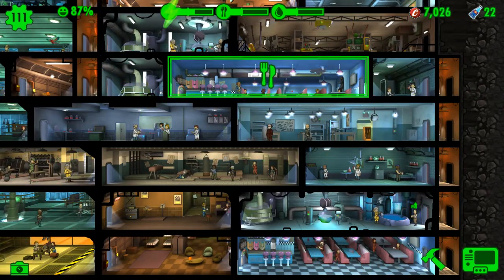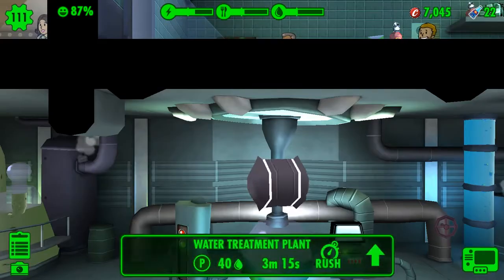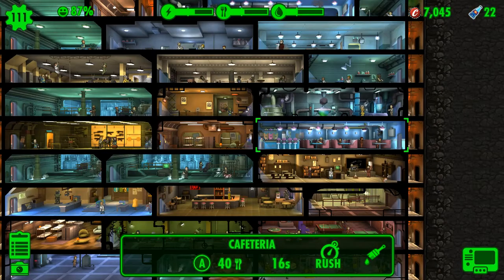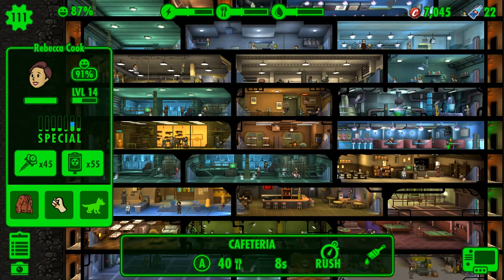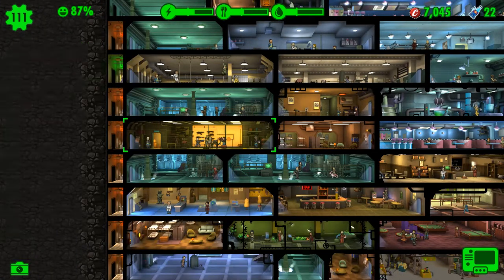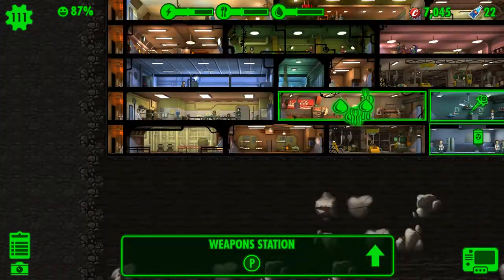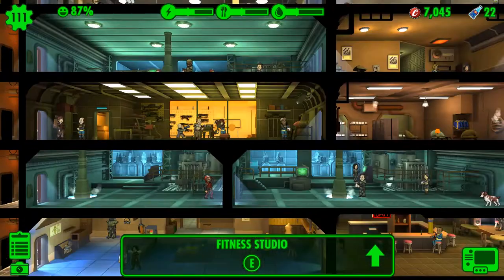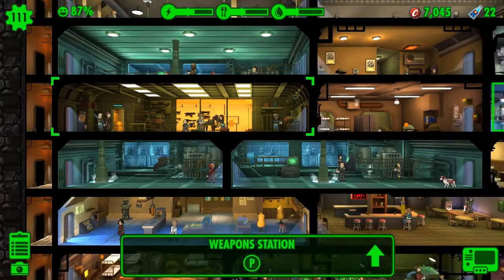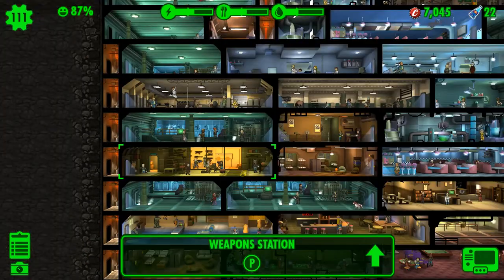When the people are in the supply rooms — the rooms you get supplies from — they will obtain experience which will level up their overall level. But if you want their SPECIAL stats leveled up, you will need to put them in one of these level-enhancing stations — like the fitness room or the weapon station. A lot of these are upgraded a lot, so they're not at the lowest level.